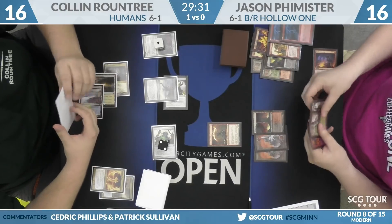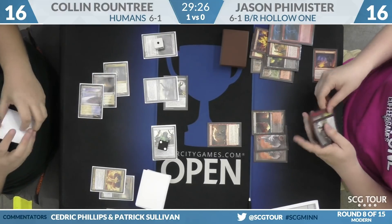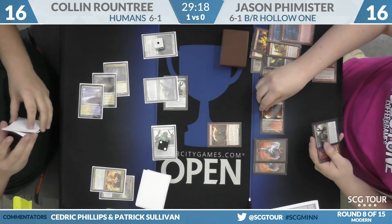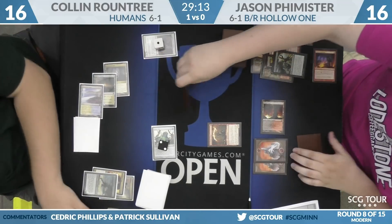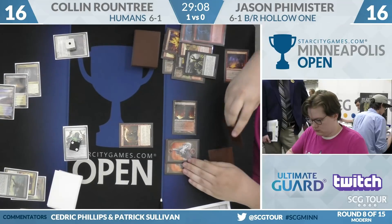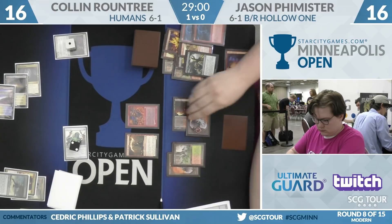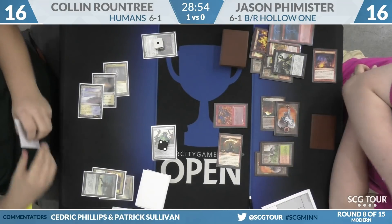We are in Game 2, Colin Roundtree currently up a game. Champion of the Parish looks like a 2-2, Vile on 2, Freebooter has taken a Fatal Push, and a couple of lands on the battlefield for Jason Phimister. Bunch of cards in the graveyard because Hollow One's doing its thing. Flameblade Adept, and now a Fatal Push going to take care of the Freebooter to get a Fatal Push back. Looks like he's got a Grim Lavamancer to play, and he does. In comes the Flameblade Adept for some amount of damage — looks like it's just going to be 1.